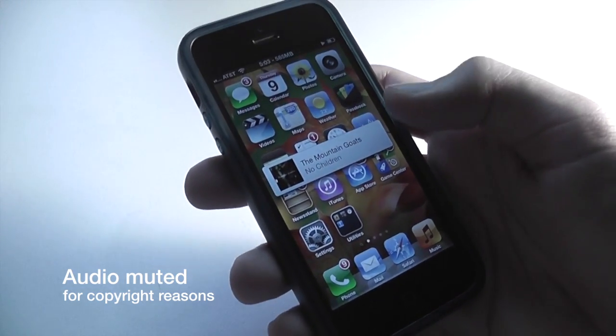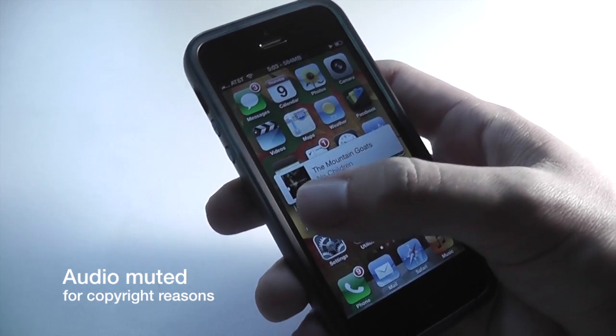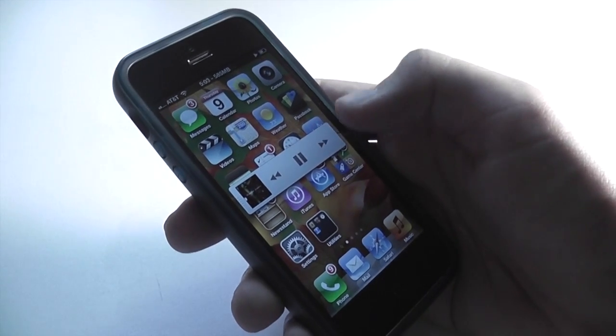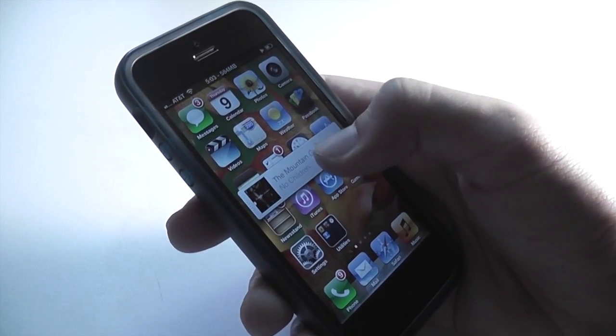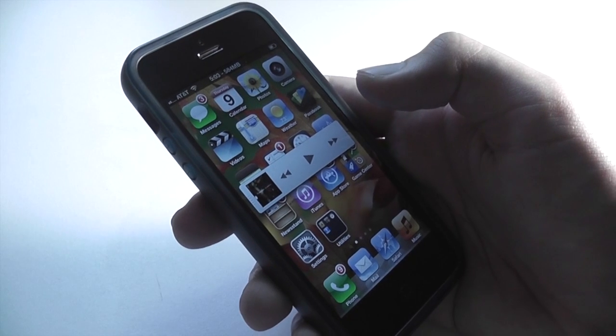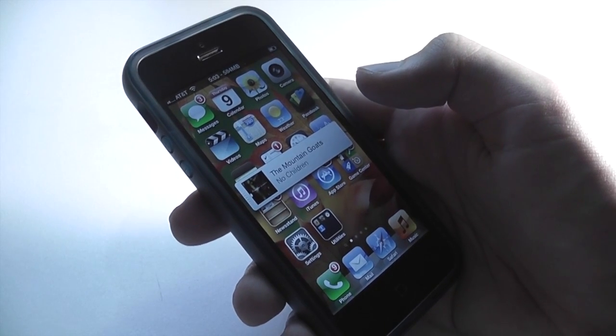Right now it's playing a song by the Mountain Goats, and if we tap it you can also see we have the album art right over there. If we tap it then we can choose to go to the next song, go to the previous song, or pause. Those controls disappear after a few seconds if you don't do anything, so you have to choose what you want to do right away. And you can see now we've paused the music.